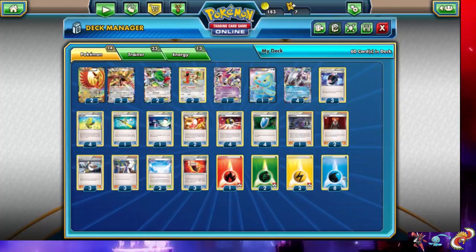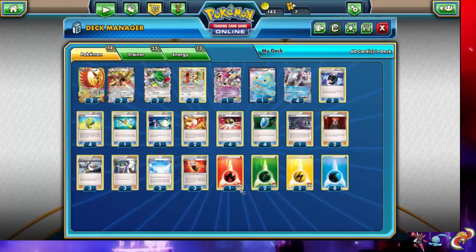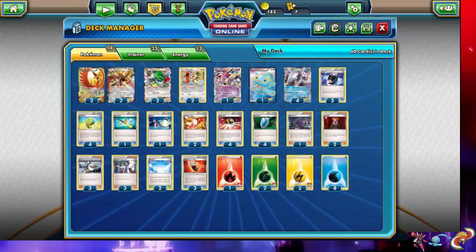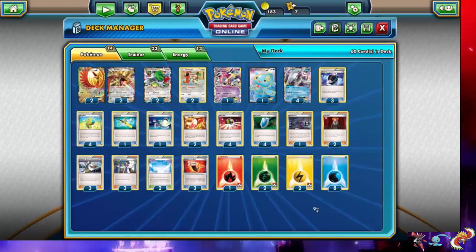The energy lineup is heavy on the water side: eight water energies, two electric, two grass, and one fire energy — since that one fire energy is pretty much only used for Purifying Fire. That one fire energy has ended up prized, which has been a problem. We run three Battle Compressors to get the fire energy, one grass, and one electric into the discard pile before getting rid of supporters. That usually leaves one grass, one electric, and a bunch of water energies for Palkia to use. The energy lineup seems to work, and with Maxi Elixirs we hit a good portion of them.